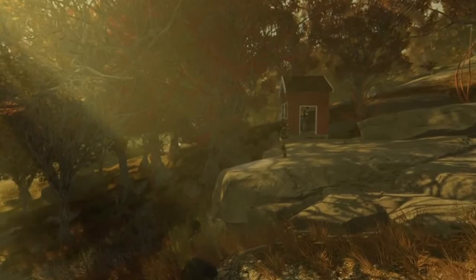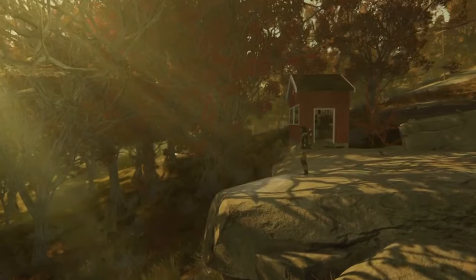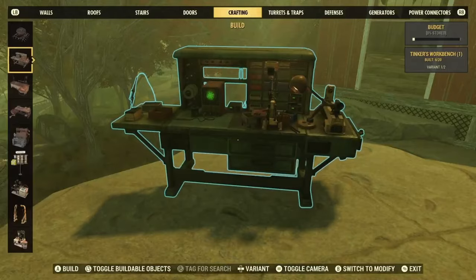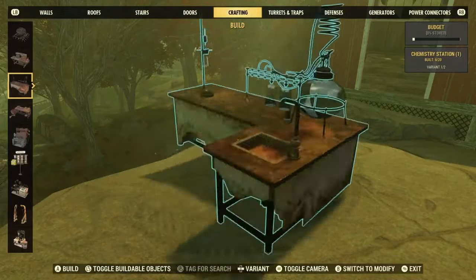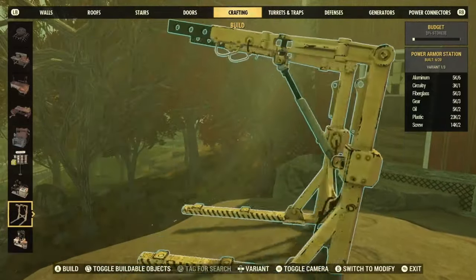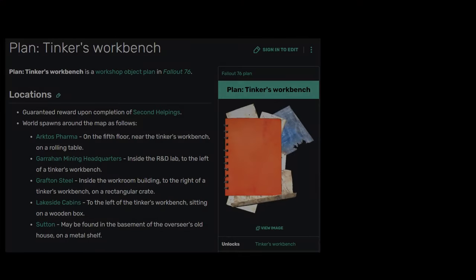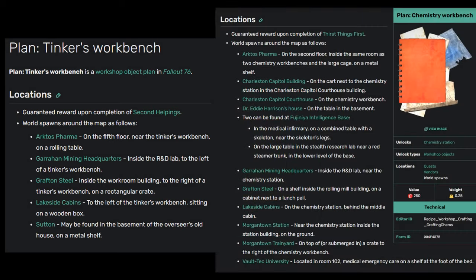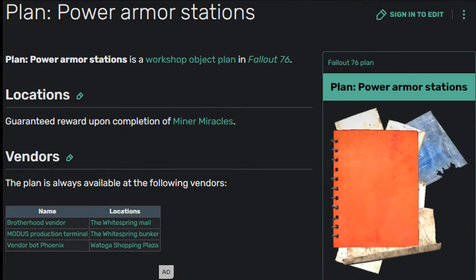When starting your first camp, it's best to understand it's not going to be pretty, nor will it be completely functional, seeing that you'll be missing a few of the crucial plans, such as the Tinkerer's Workbench, Chemistry Station, Power Armor Station, and even the Brewing Stand if you're looking to get a little saucy once in a while. But have no fear — the basics are the easiest ones to get. The Tinkerer's Workbench and Chemistry Station plans can both be found randomly throughout Appalachia, so keep an eye out for those little red folders. The Power Armor Station is awarded upon completion of the quest Minor Miracles, or simply at the vendors displayed.